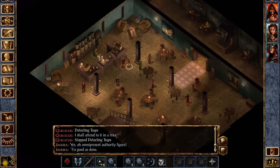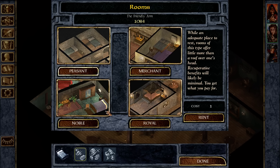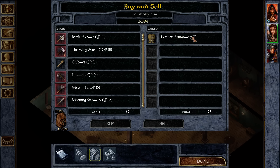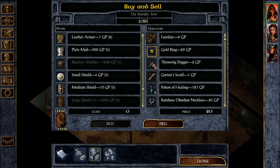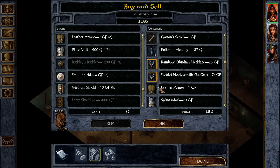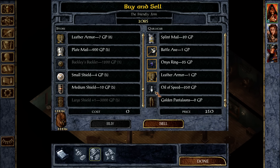Let's actually have Jahira do the talking — I think I'll get better rates. Which might not matter for anything we're selling. So she can sell the extra leather armor, the golden ring, the throwing daggers, and jewelry. Not the splint mail — that's my actual armor. Pantaloons don't even sell for anything.